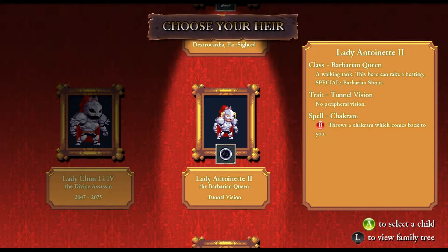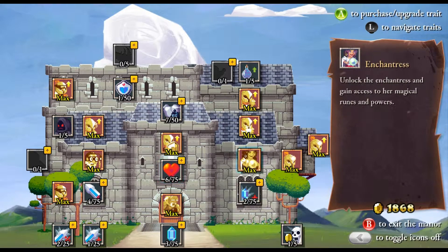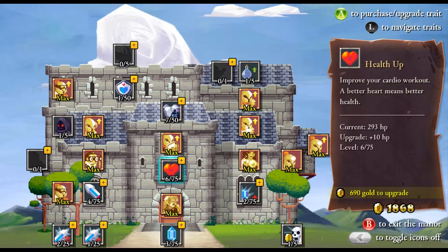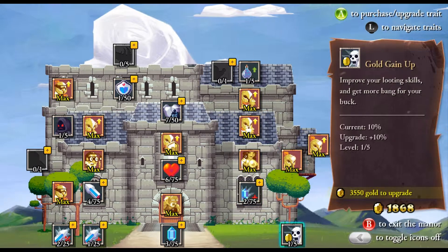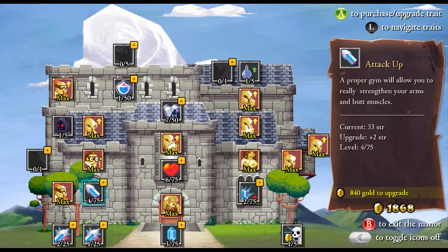Tunnel vision — I've never actually seen what tunnel vision does, I haven't been able to figure that one out. Let's just take a look and see if we can figure it out. Oh look at this, I can do just about everything on the tree. Spell Thief... can't get more gold because that's super expensive.